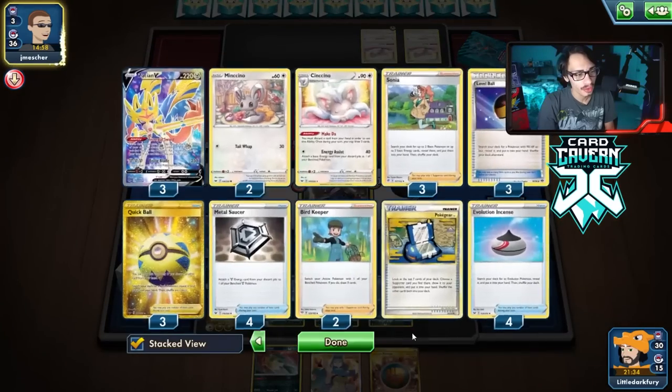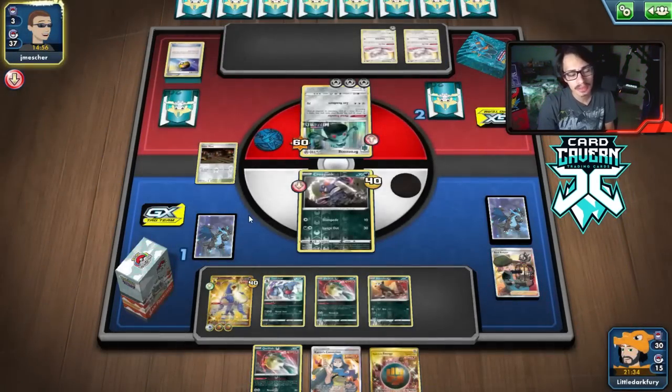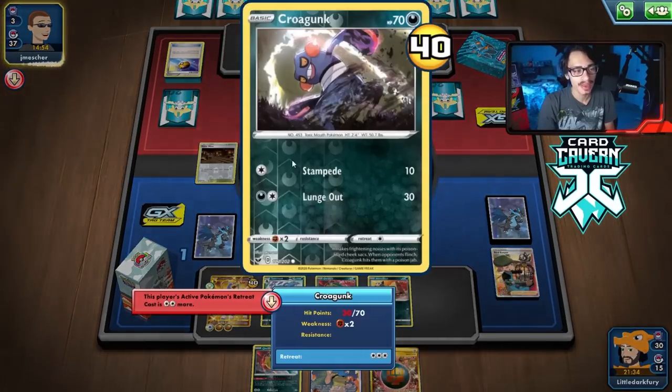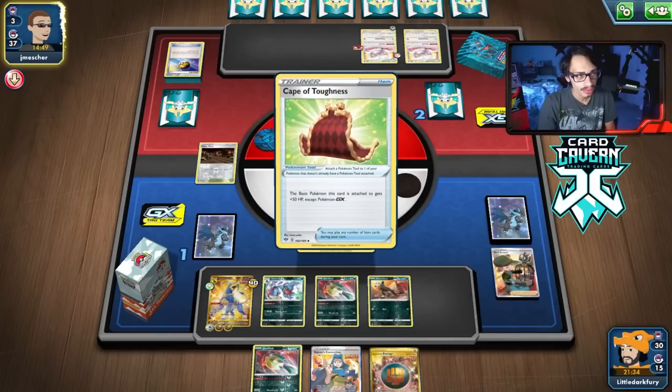Oh, they have another Boss — that's their third Boss I'm pretty sure. That's fine though. They KO my Krogunk, the game's over — they can't trap it in the active because we still have Pokemon in play. I'm pretty sure we are going to win this. It's looking likely.